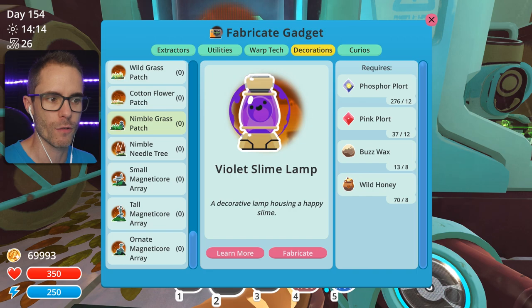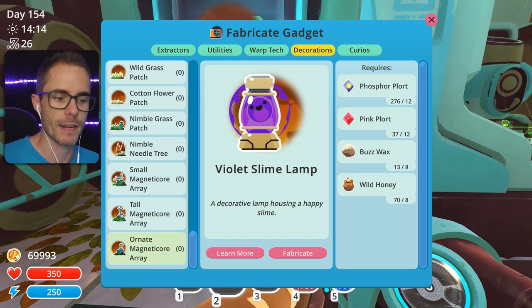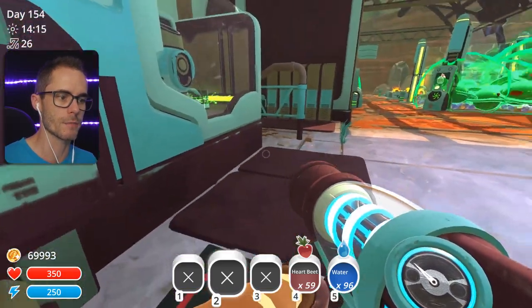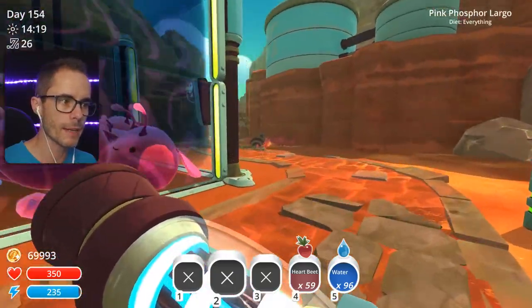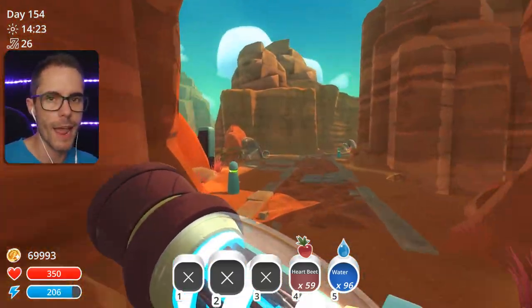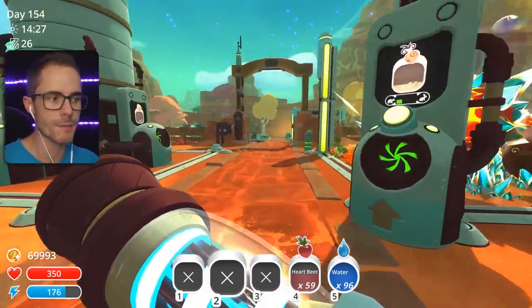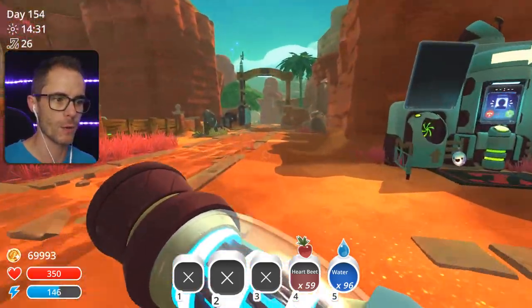But you can see the stuff that I've found here already: Nimble Grass Patch, Nimble Needle Tree, Small Magnetic Ore Array, Tall Magnetic Ore Array, and Ornate Magnetic Ore Array. Do I have the stuff to build these? No, I need some deep brine. So let's go get some deep brine, then we'll come back and we'll build some stuff. Maybe around the lab or something like that, we'll build some of these trees, and then we'll head back out to the Nimble Valley and shoot some more Quicksilver Slimes.